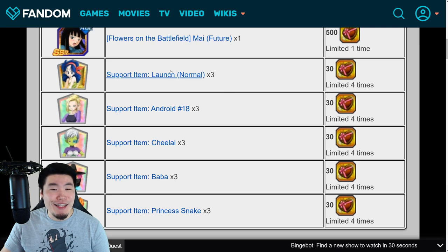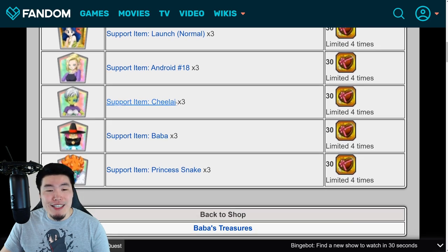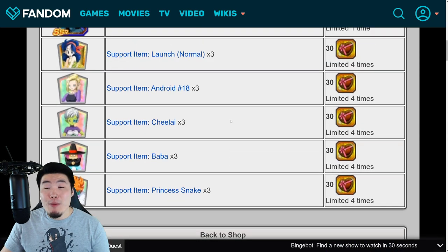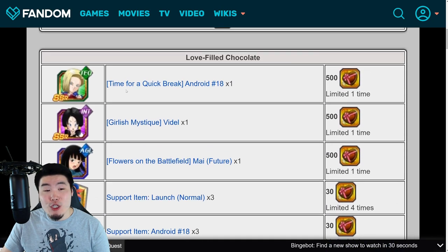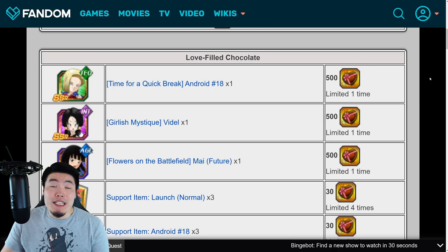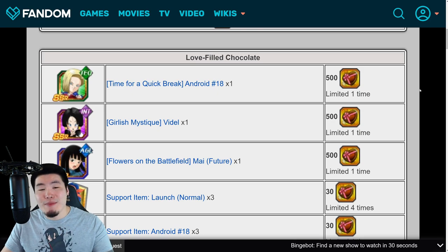Last year we got the launch support item, Android 18, Chi-Chi, Baba, and Princess Snake. I'm hoping this year they give us a few more choices for waifu characters — maybe something like AGL Caulifla, Kale, or the base Kale and Caulifla Tuffle form. I don't really need any of those units, but for other people I feel like that'd be nice to give them a few more options. That's what the chocolate's going to be for.